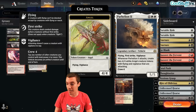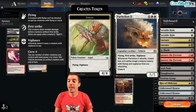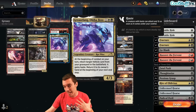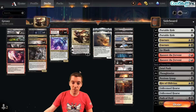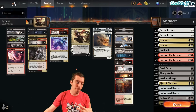War of the Spark gave it to us - Parhelion II. Parhelion II is quite the house. 8 mana for a 5/5 Flying, First Strike, Vigilance. More importantly, whenever it attacks, you make two Seraph Angel tokens and they're already attacking. So that's 8 power of Angels plus the 5/5. Grease Fang says at the end of combat you have to bounce the vehicle back to your hand, but those Angels stick around. Pretty insane swing. Then the Parhelion's back in your hand and you can discard it and just do it again next turn. That's the combo.